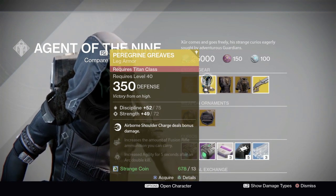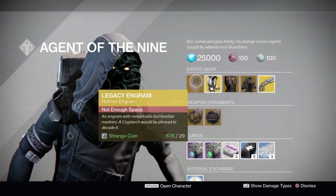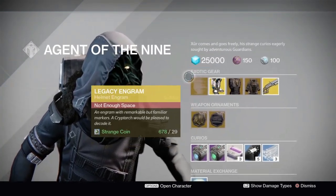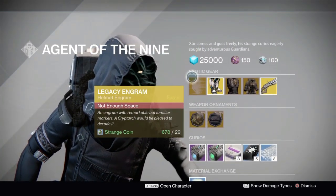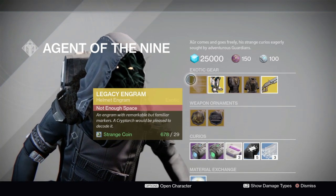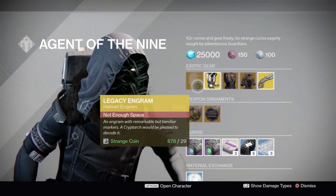The scooter greaves — basically what I mean is with Shoulder Charge, you just use Shoulder Charge an awful lot while wearing these, and you end up scooting through the air. We've also got a Legacy Engram helmet, which you should only purchase if you're trying to get year one helmet engrams, which aren't actually good for your light.